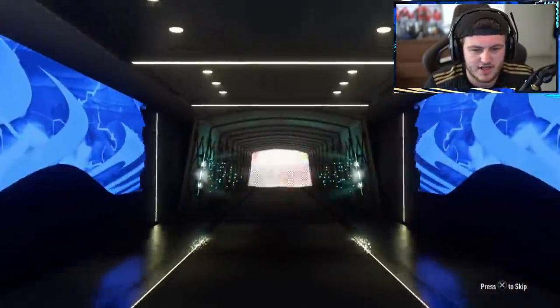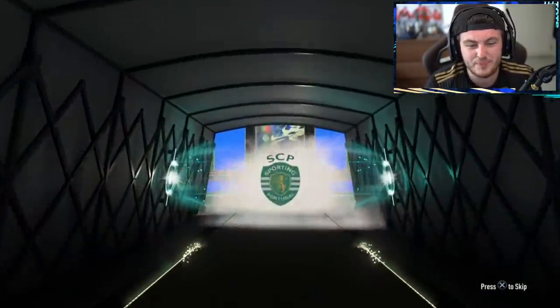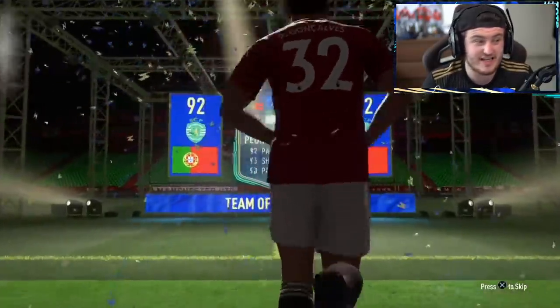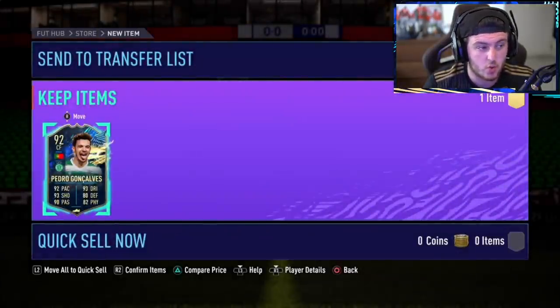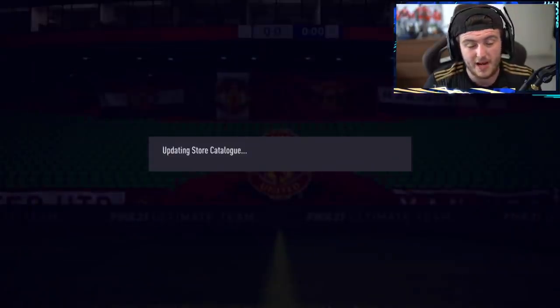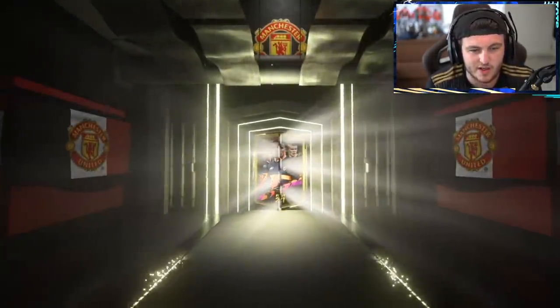Who's this? Pedro Goncalves. That's a good card. He's actually really, really good in game. He's got a very nice body type — small, quick, agile. Good pull. I have him in the club already, but if I didn't, I'd be happy with that.